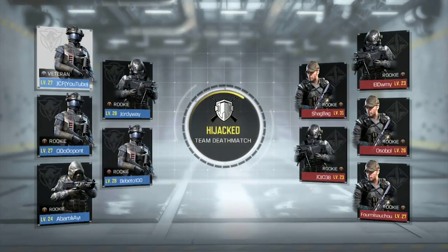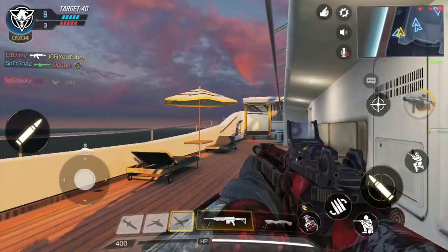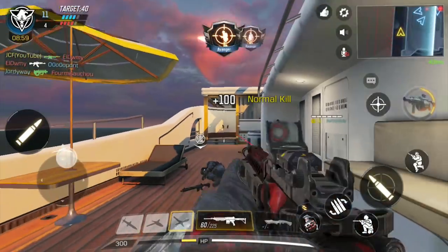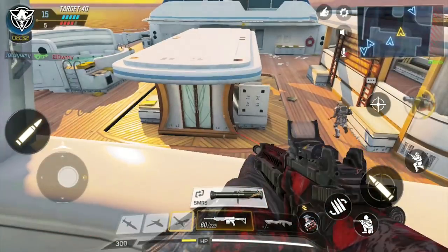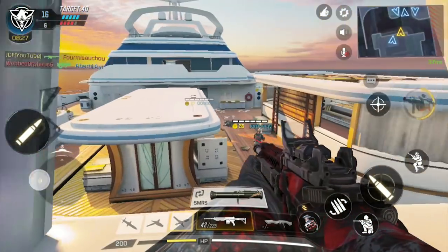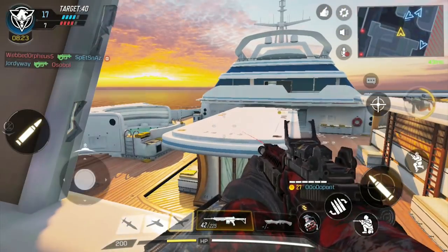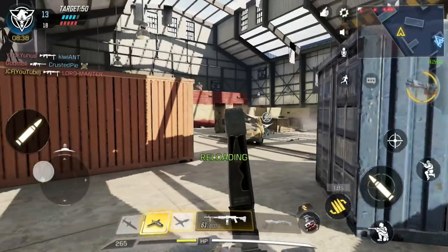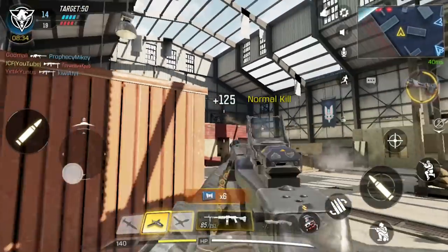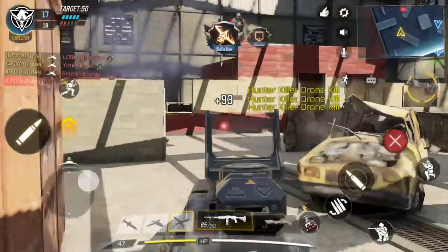The second game type is called Team Deathmatch. This is very similar to Frontline, but rather than a designated spawn point, you spawn near your team, even if your team is in a bad position. Also the games are only to 40 points rather than 50. The ultimate goal in this game type is to make sure your team establishes good positioning. Because Call of Duty Mobile has such a high damage to hit point ratio, good positioning is usually not a location.